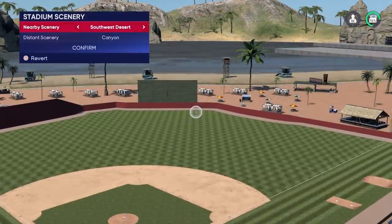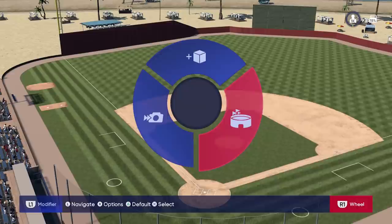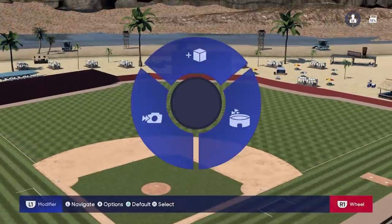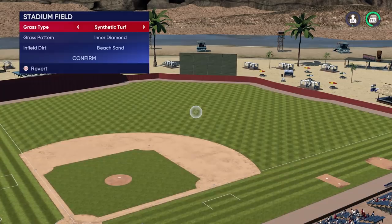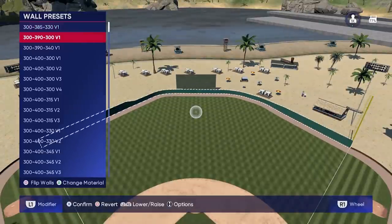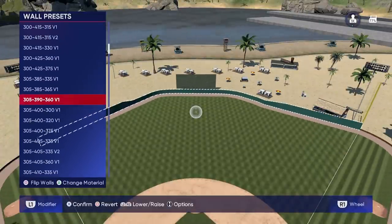In the right wheel you can change the scenery — nothing different from before. You can change altitude, the name of the stadium, and the color of seats. When you click on the wall there are a ton of different dimensions, and there are some quality-of-life changes too — you can press triangle to flip the wall.